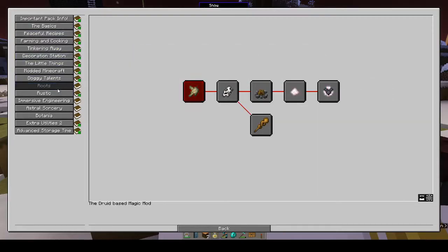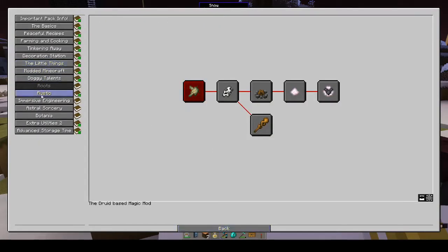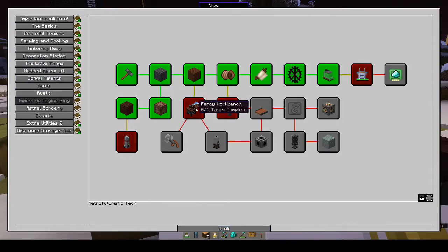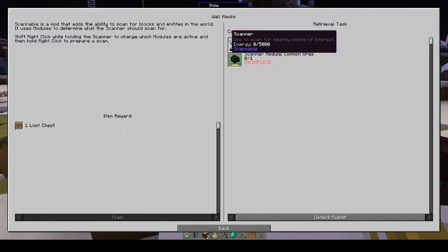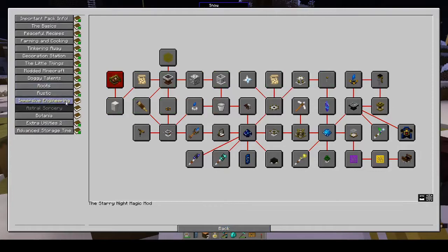So we have to do now: roots, immersive engineering, astral sorcery, and botania. I don't think I'm ready for roots yet. Immersive engineering — we can make the stuff, I don't know if I want to. Oh, is the scanner part of immersive engineering? It's scannable, okay. The scanner might be interesting. Astral sorcery — we haven't done anything with that, that might be a good one.